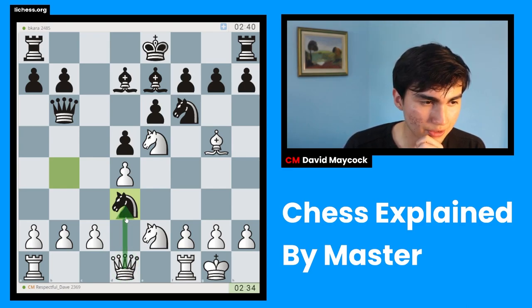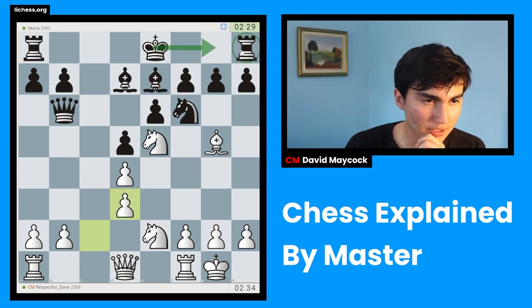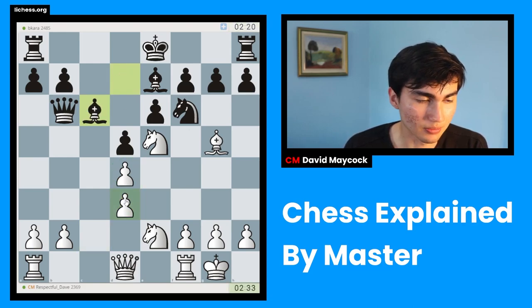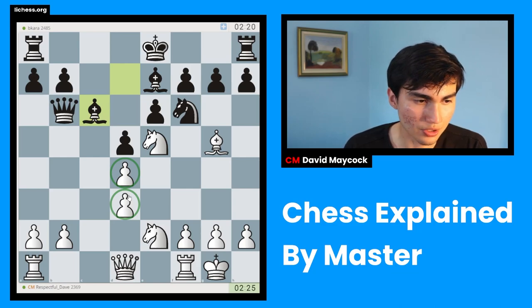Of course I have queen takes d3 as well, but I think I'm gonna take with a pawn. It looks a little bit weird because I'm doubling my pawns, but the advantage is that the c-file is open. Black can't castle yet because of bishop takes f6 and knight d7. You should never be dogmatic — dogmatism tells you that doubled pawns are always bad, but pragmatism asks: is there any exception to the rule in this position?